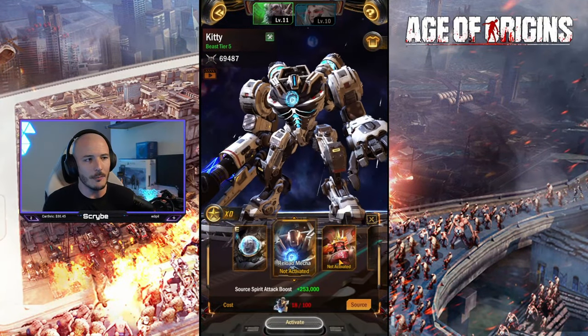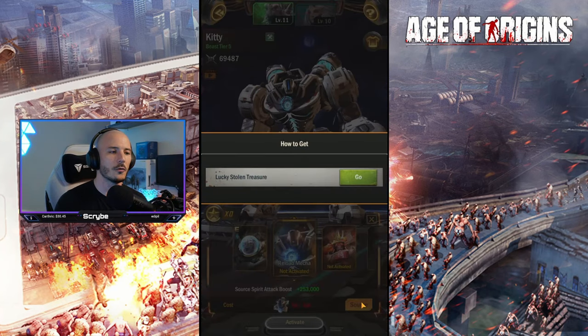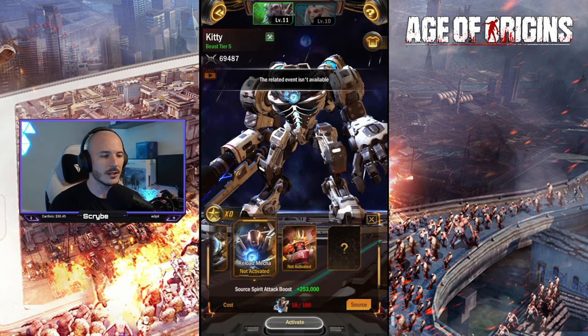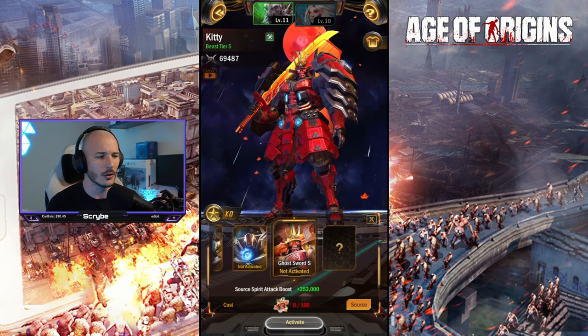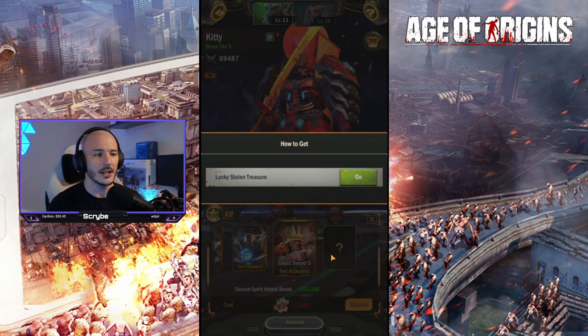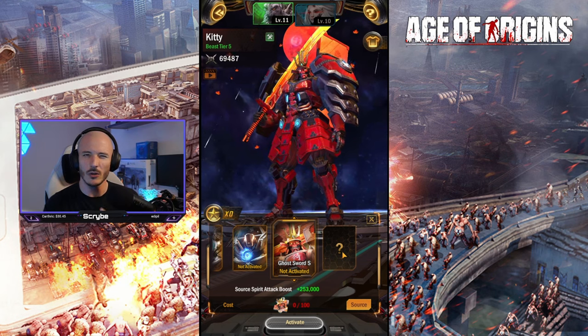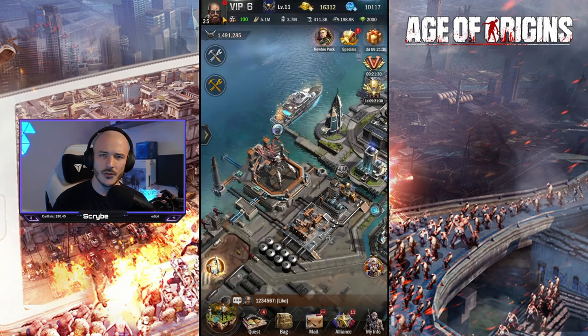It's not just the Empress that can get additional skins — you can get them for the Source Spirit as well. One is from Lucky Stolen Treasure, and there's a really sick-looking samurai one also from Lucky Stolen Treasure. When those events come around, that's the only way you can unlock those. Now, back to Doom's Iron Grip.